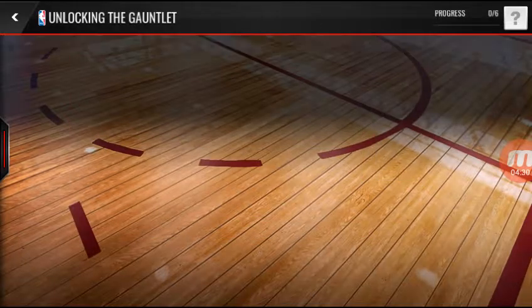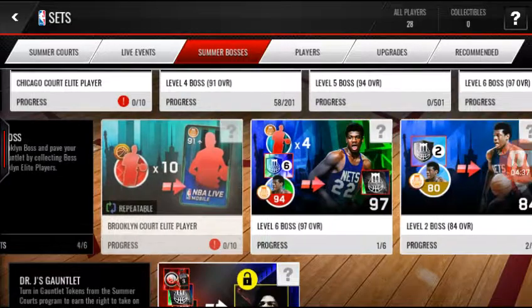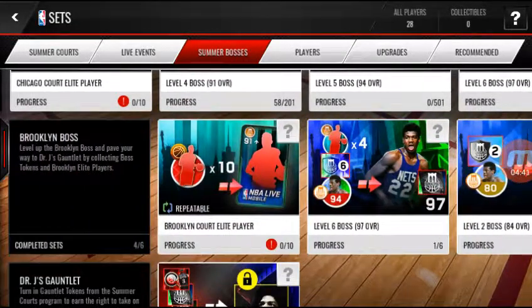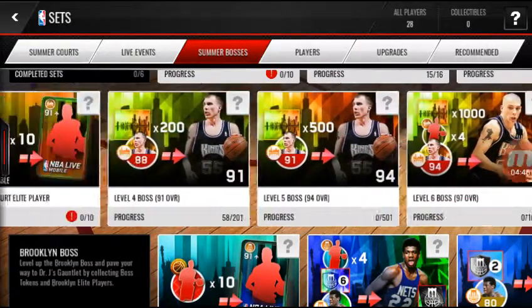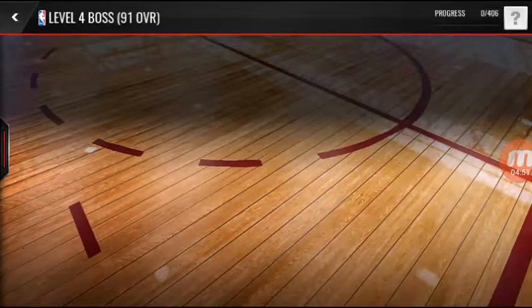So this Dr. J will be replaced — meaning Bernard King goes to a 99, Jason Kidd goes to a 99, Sean Kemp goes to a 99, and then Sean Kemp becomes like a beast.